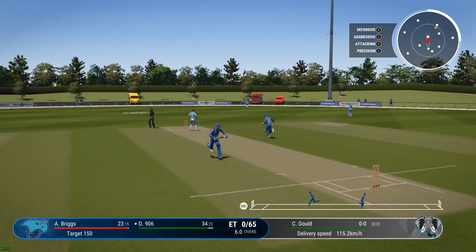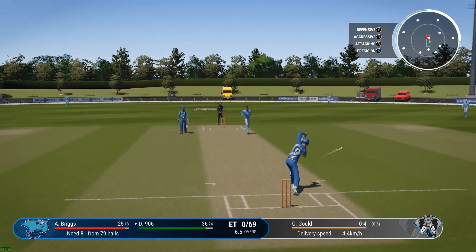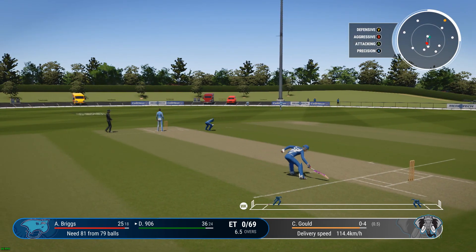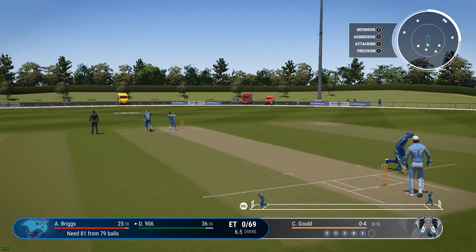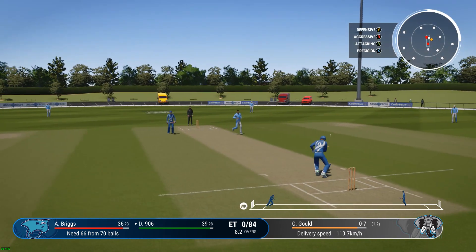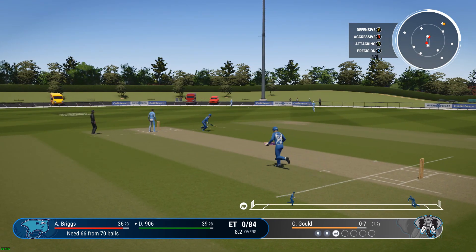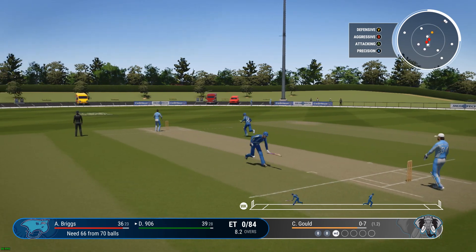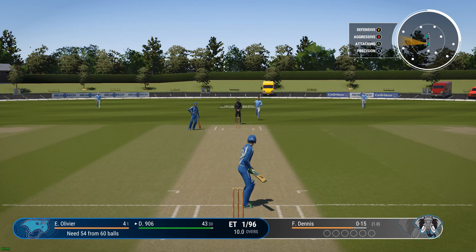Now it's going to be a bit more slower. Good running, they should come back. And that might be a four - if not we'll go for two, and yeah we'll stick with two. We need 66 off 70, and we're going to go for two here. It is stopped - we'll go for three, we'll have to be quick and we get there. Looks like we eventually lost our first wicket, but that shouldn't matter too much.